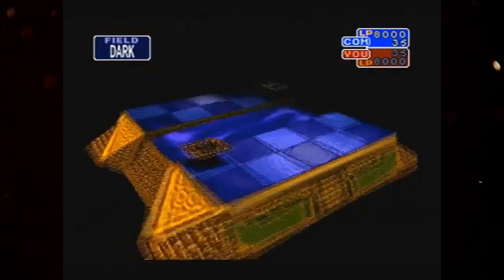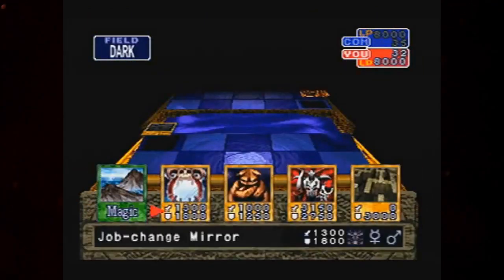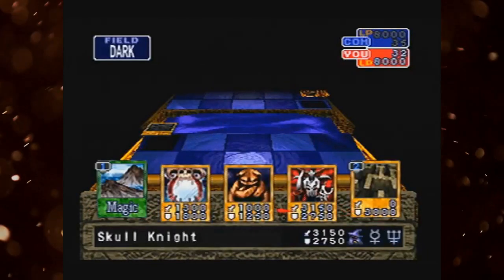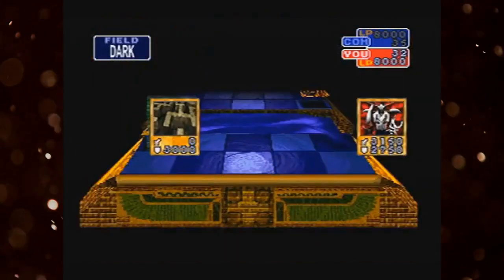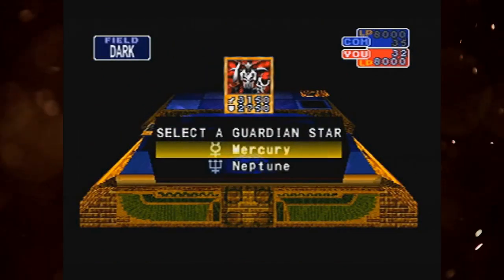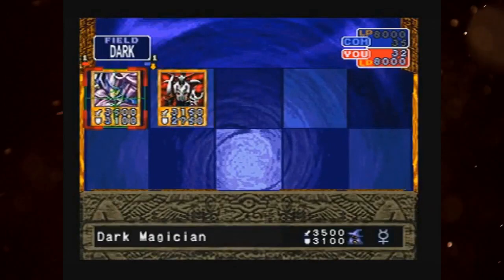Also, the AI just straight-up cheats in some of the later fights, getting a comedic 20 cards in their hand. You only see 5, but they in fact have 20 cards, which is very fair. They can also just see through any set card that you play, not that you're really going to be doing a lot of that in the later game.